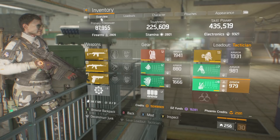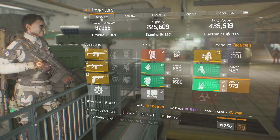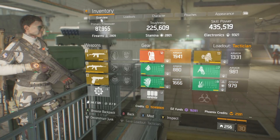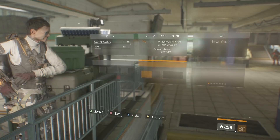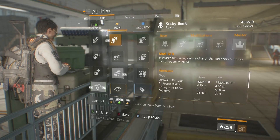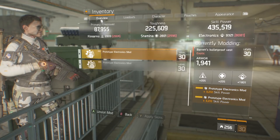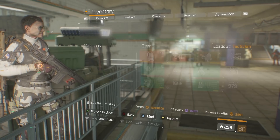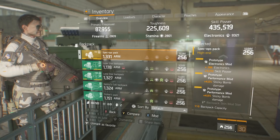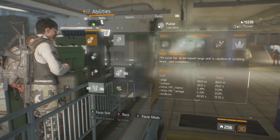If you use this build, this will literally be the fastest way — I can't think of another fast way to kill named enemies in the open world. Now let's go over the skills. We're using sticky bomb damage. All of the modifiers are going to be electronic skill power, and all the performance mods are going to be sticky bomb damage, because we're going to get the most out of that sticky bomb as much as we can.